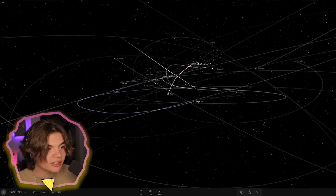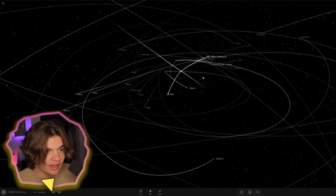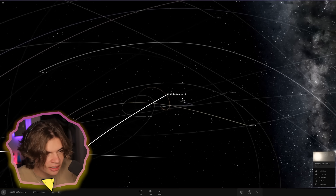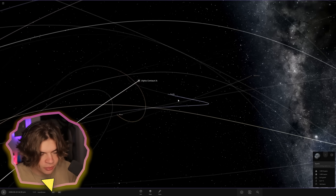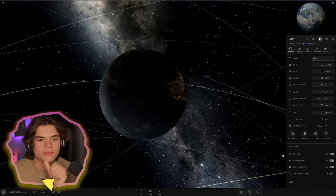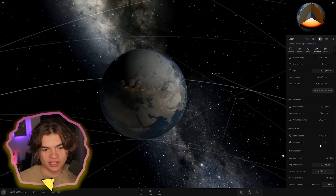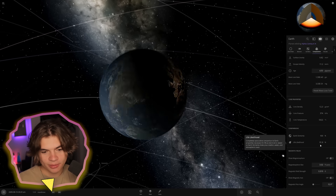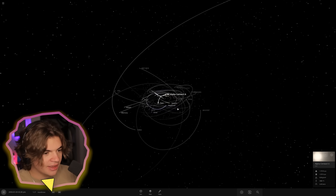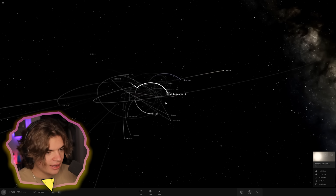Whoa - Alpha Centauri A captured multiple planets! The sun has none. Alpha Centauri A stole all the planets. Is Earth in here? I want to see if Earth will survive. It's been honestly about 50 years since I threw the star through and there's still a 92% chance of life, though it's going down. Alpha Centauri A stole Earth, Mars, Jupiter, and I think the outer planets too.